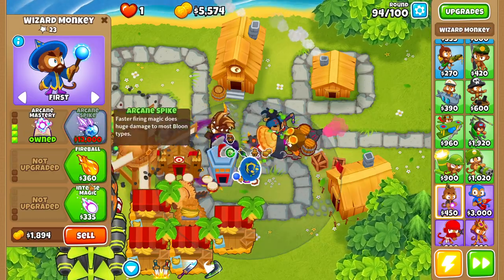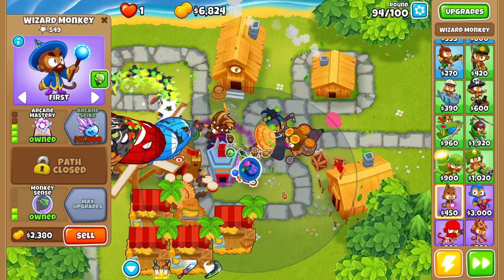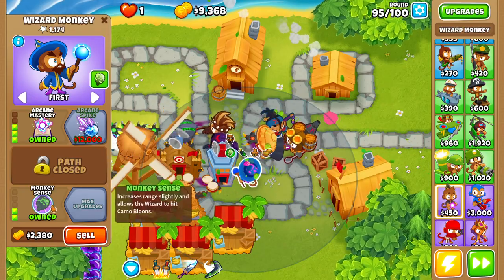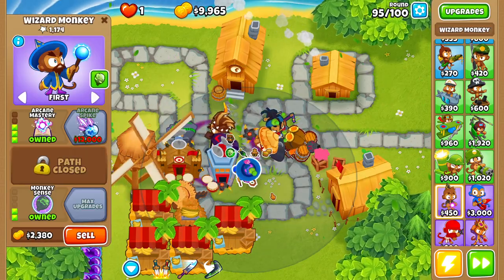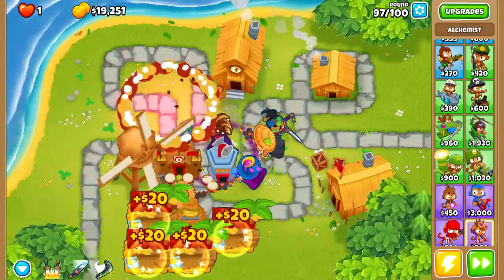Round 94, we have quite a bit of money left over so let's buy a wizard monkey and upgrade it all the way up to Arcane Mastery with Intense Magic and Monkey Sense — though we didn't actually need Monkey Sense since we have a monkey village nearby, that was bought by accident. Round 95, let's buy our Cane Spike.